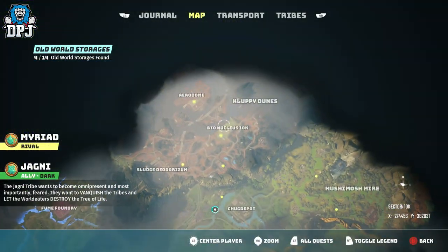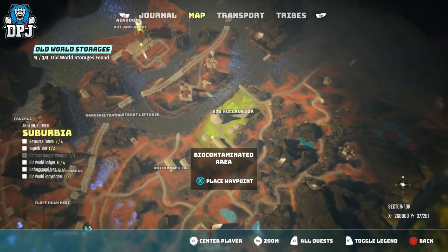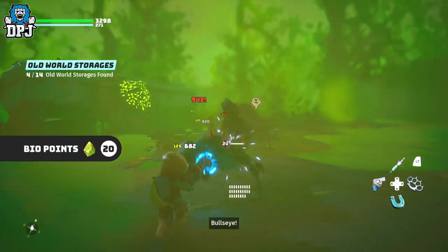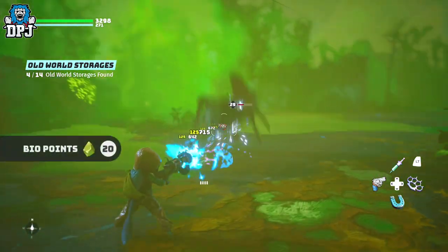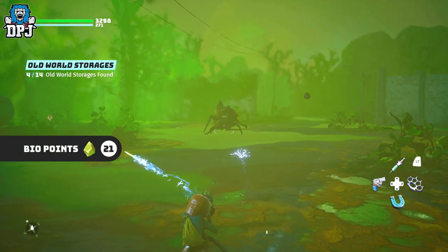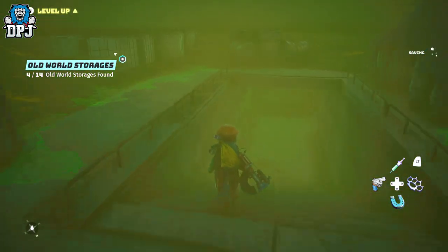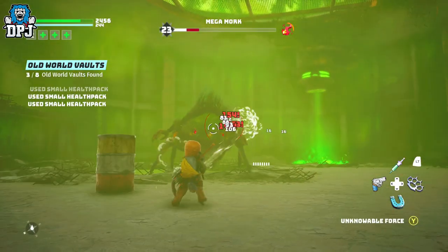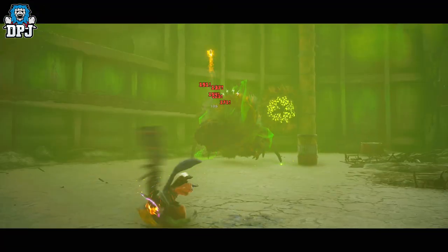The second plant, which is a lot like this one, is located at the very top of the map within Cloppy Dunes. The plant is called Bio Nucleus 10K. Like the first, it's home to many bio creeps and again a bio boss located underneath. Circle the area, kill all the bio creeps, then go down below, kill the other bio creeps, kill the boss, and you are good.